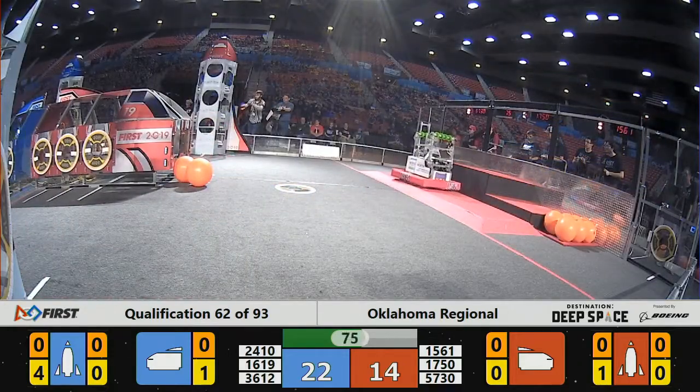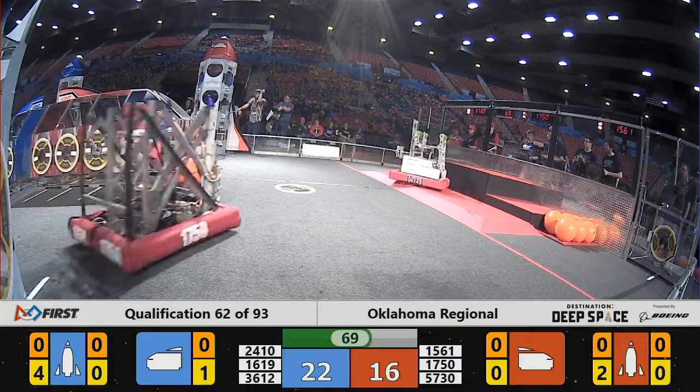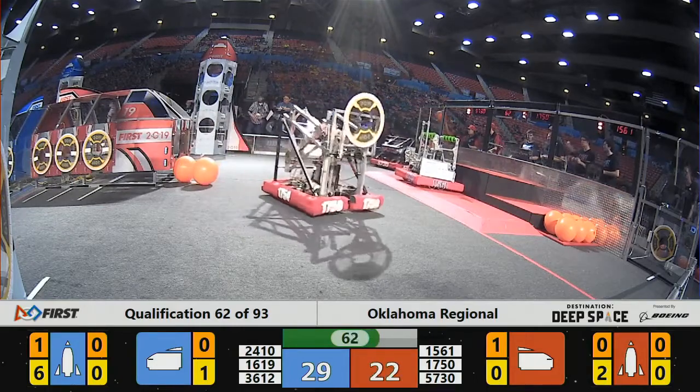1750 on the Red Alliance easily placing that hatch panel on the lower tier of the Red Alliance rocket. Blue Alliance filling up their rocket fast — hatch panels are on, and now it's all about cargo.